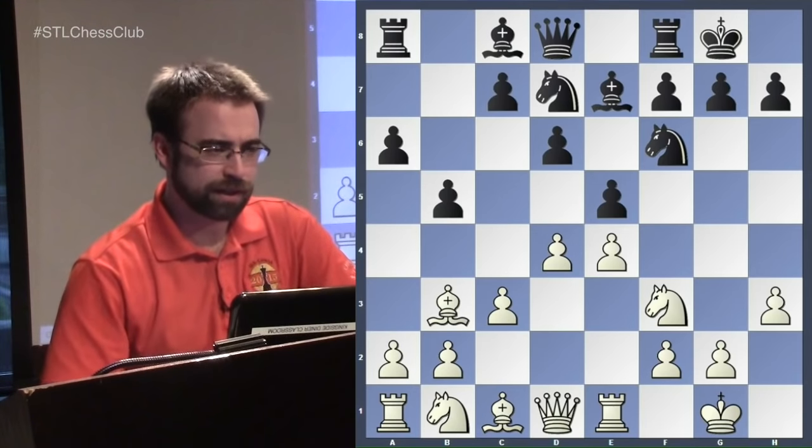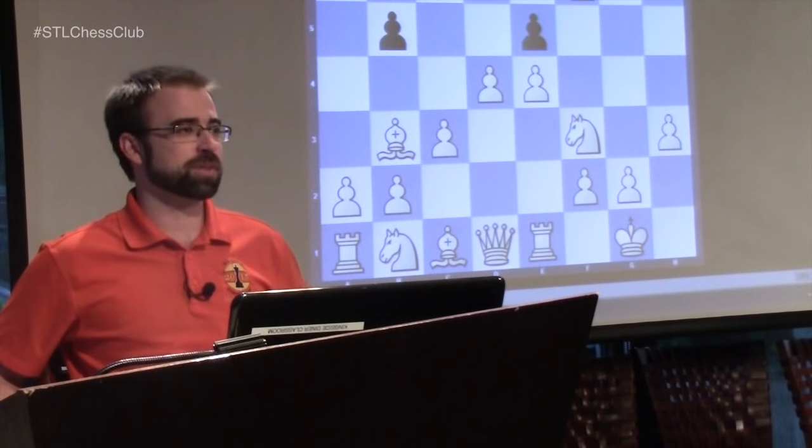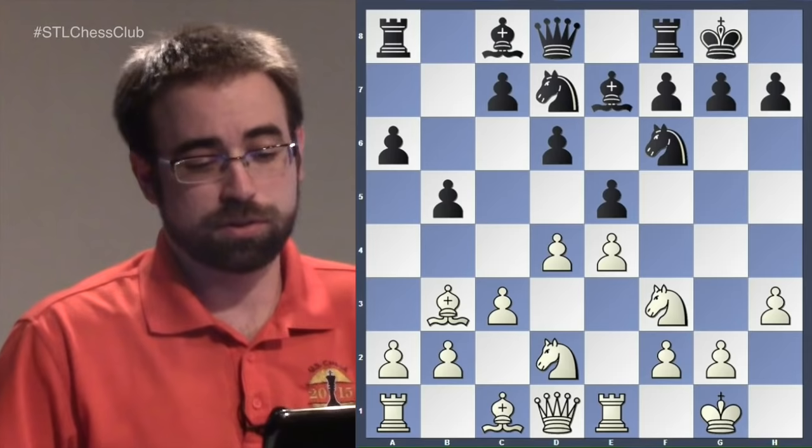Now we'll look at a game played very recently at the US Chess Championship — Wesley So versus Gata Kamsky, the very first round. All three of the top 10 players in the world started really well, winning games relatively easily, which is surprising. Kamsky said in the press conference he was jet-lagged and played a poor game. Wesley just made it look easy. They both continued with normal maneuvers — the knight goes to d2 and then f1.